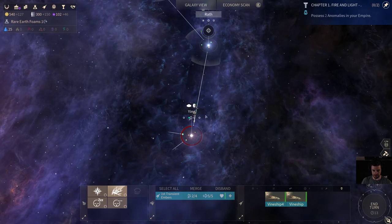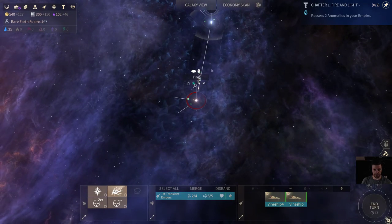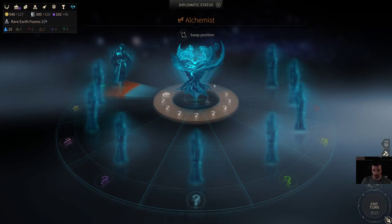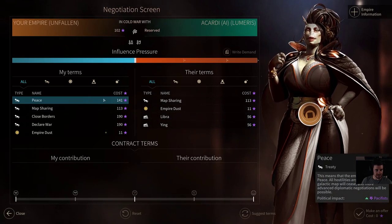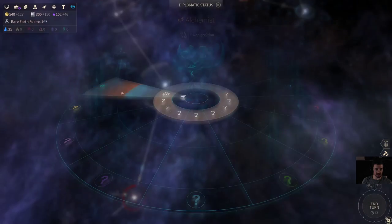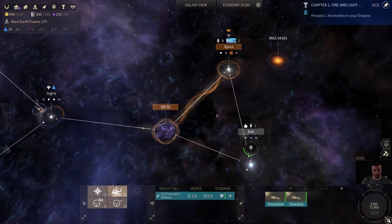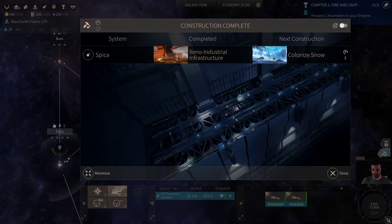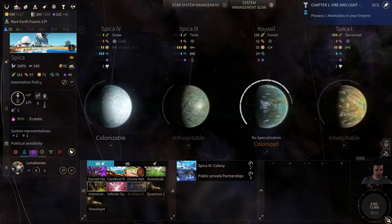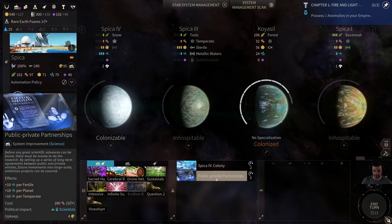We do have to start worrying about potential pirates that will be coming in. After Baryonic Shielding, I'm going to get Efficient Shielding for our attack ships so we can defend against pirates. We found some Lumeris. We're pacifists just like the Lumeris, so when we find them we immediately want to declare peace, which we'll have enough influence to do next turn — they'll probably be in for it. We finished Xeno Industrials, so we're at 100 industry now.